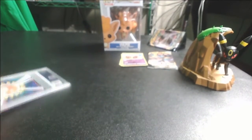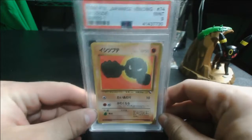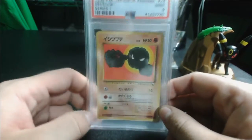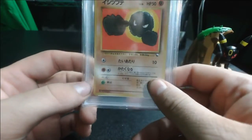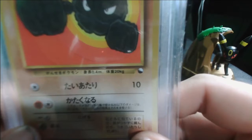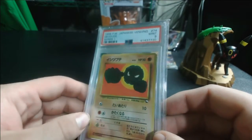Okay, so this PSA card — I've always had a little bit of a fascination with the Japanese vending set. This is from Series 1's Japanese set: it's a Geodude, Mint 9. These actually have a very strange, sleek texture to them — if you ever see one like out of this, you'd know what I was talking about. They are essentially out of vending machines only in Japan and they have these amazing artworks. They're identifiable by a little pack icon which is an upside-down standard Pokeball.